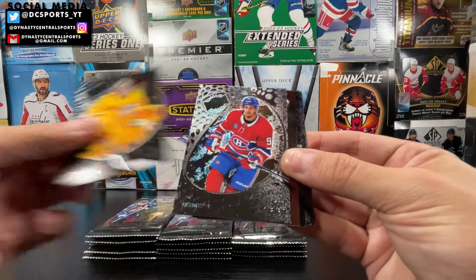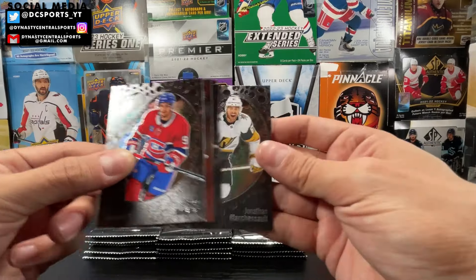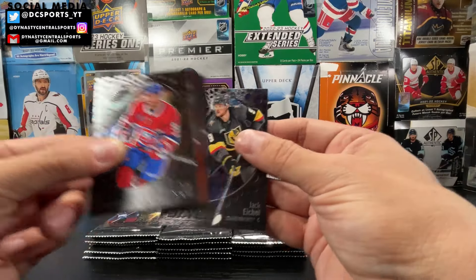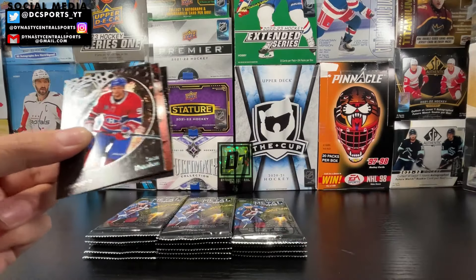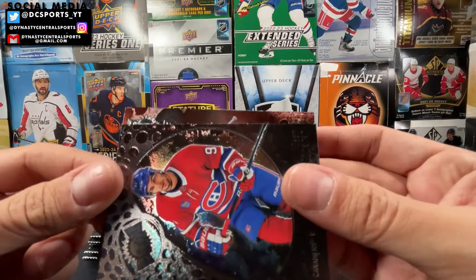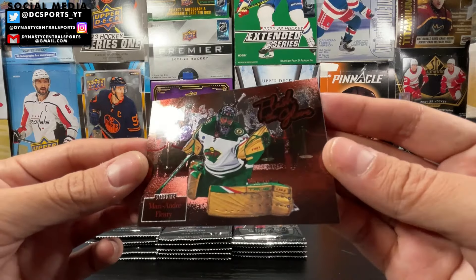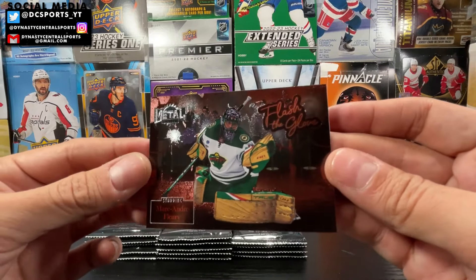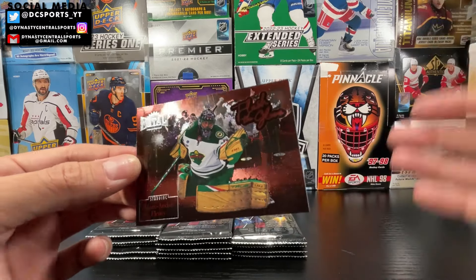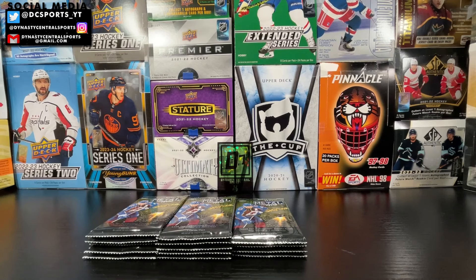We got juicy Saros, Sean Monahan, Anders Lee on the back — a Minnesota boy — Jonathan Marcheseau, Jack Eichel stars, and a rookie of Thomas Bordelow. And it's going to be a Flash the Glove of Marc-Andre Fleury. This is probably the only one of this set where Fleury is actually making a glove save — the actual idea behind the set. So I will give this one a sleeve. Plus it's Marc-Andre Fleury, love the flower — the best one of the set.